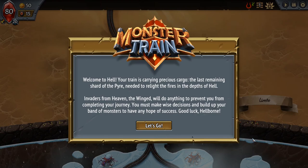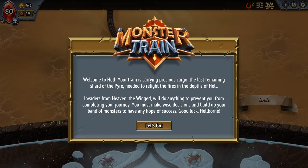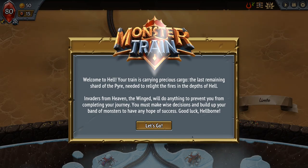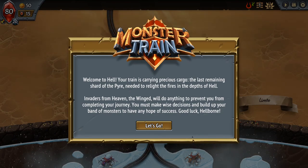Hey, welcome everybody. This is your boy Rad. We're here to take a look at a little game called Monster Train. It is a deck-building roguelike — literally sort of like Slay the Spire. It's a strategic roguelike deck-building game with a twist: it's set on a train to hell, and you have to use your tactical decision-making to defend multiple vertical battlegrounds. It has real-time competitive multiplayer, which sets it apart from Slay the Spire. Made by Shiny Shoe and Good Shepherd Entertainment.